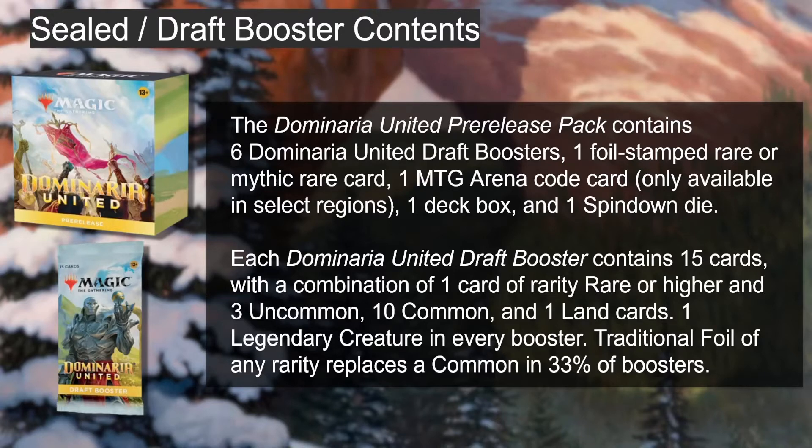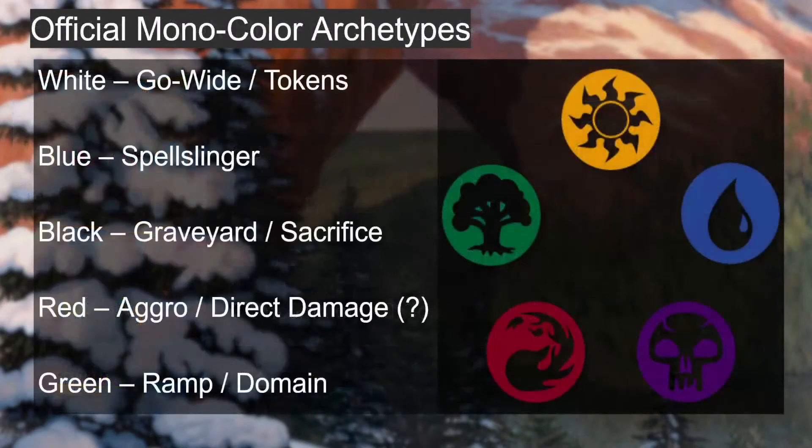What's in the box is pretty standard: every pre-release box has six boosters, a foil stamped rare or mythic, an Arena code card, a spin-down die, etc. The draft booster is also standard — 15 cards, rare or mythic in one slot, three uncommons, ten commons, one land. There will be a legendary creature in every booster, and a traditional foil of any rarity can replace a common in 33% of boosters.